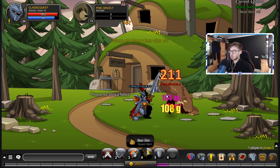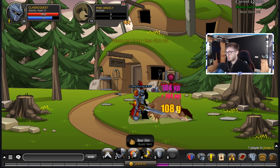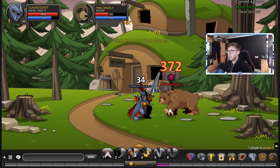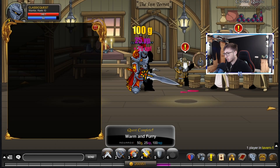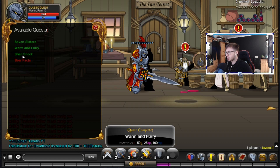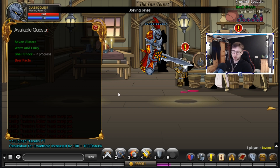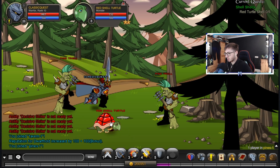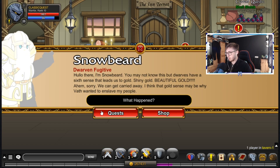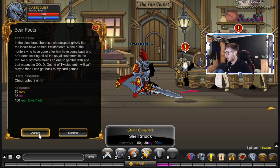We need to kill some bears. I believe this is where you get the bear skin. Everything is doubled right now because there's a double XP boost, double gold as well, and double reputation. So there we go - 100 plus 100 boost. That these only give 100 reputation is absolutely shocking. Now we have to kill the red turtle shells - that's another quest, easy peasy. And then there's a bear factor corrupt skin quest.